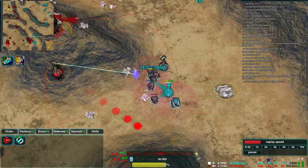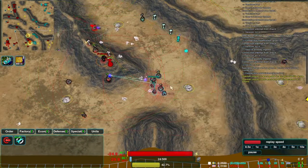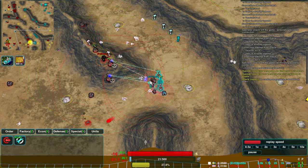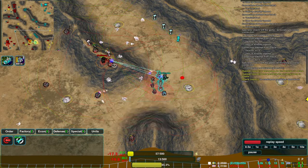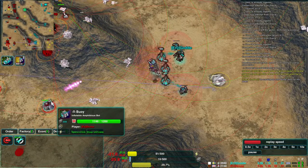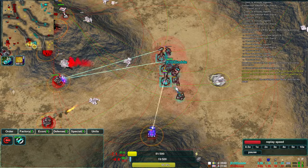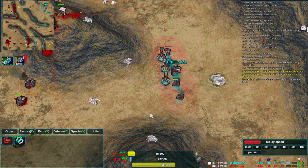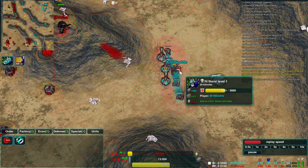Guard, ignoring the reclaim for the most part, in order to keep the flow of lotuses going. A boy is coming out here — interesting choice. The boy's weapon is reasonably powerful on its own, but it also deals slow damage, as in it slows down the unit that gets hit by it. That effect isn't really very useful for static defenses, but could be useful for pinning down Guard's commander if the attack gets that far.